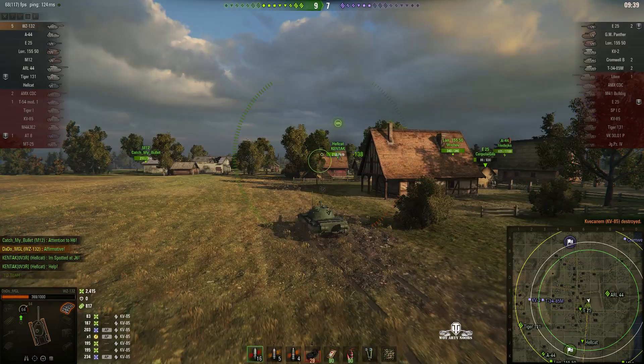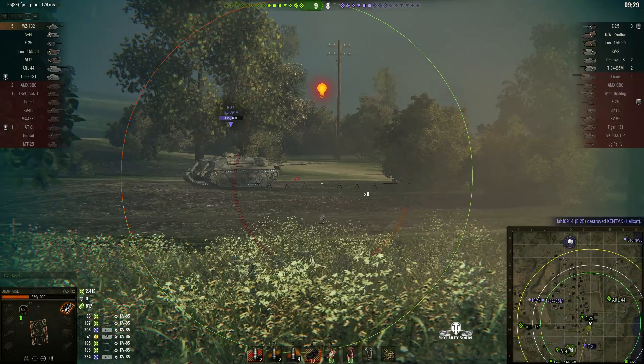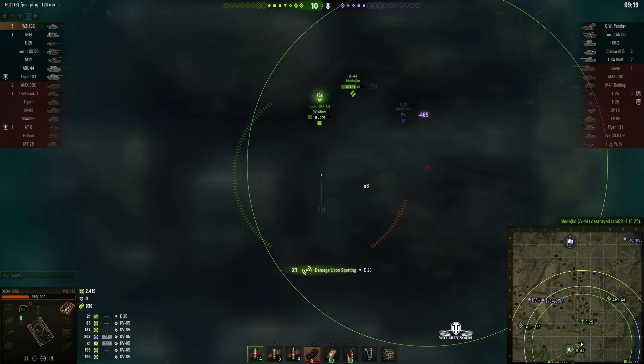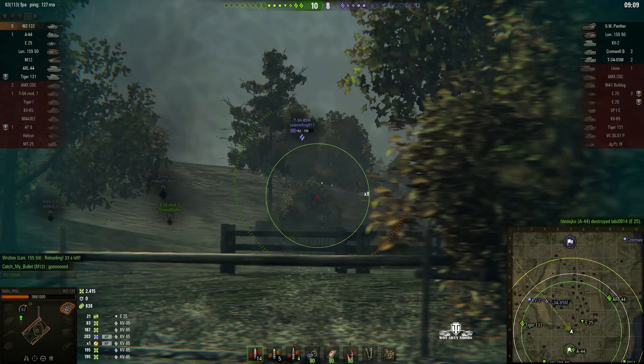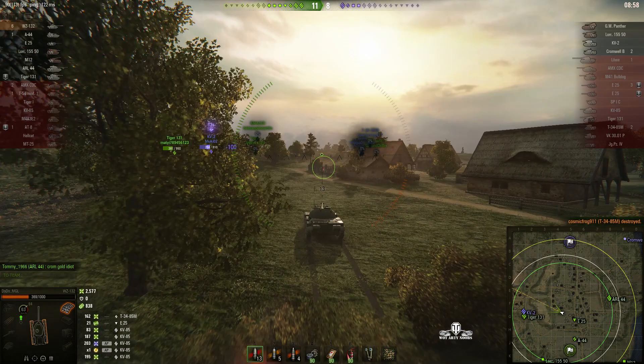There's an E-25 up ahead, next to a Hellcat — they're fighting it out. We lose the Hellcat. Unfortunately the E-25 is just too far away for a good clear shot. He's firing on the move — not sure if he's got a gun stabilizer — but that E-25 is being rather fast and dangerous. He goes down, taken out by the A-44. There are only five enemies left and at least seven on his team. On-the-move shot — takes out the T-34-85, the one that did damage to him earlier in the battle.